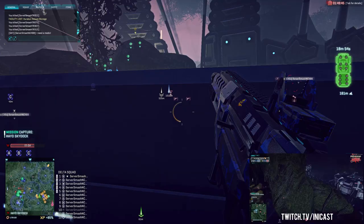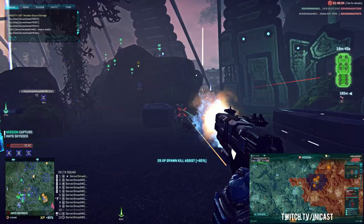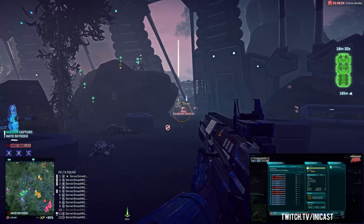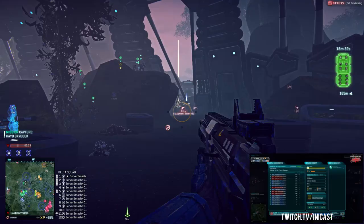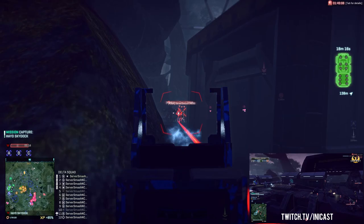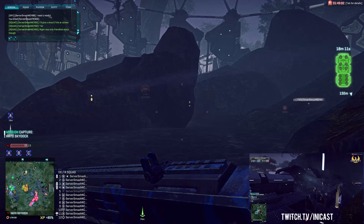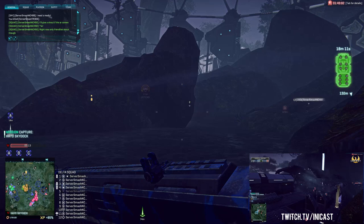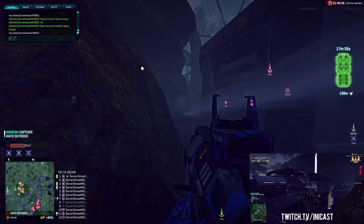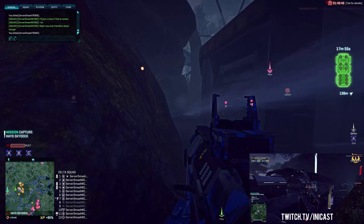Woodman has some Sunderers on the ground floor though they're being spotted and not really deployed. The push from Woodman has kind of petered out. We don't have the right numbers. Woodman actually outnumbers the Miller force, although some Miller force is at Hurricane Amp Station. My latency is 162, I'm quite good at the moment. Territory scores are 49 to 49. It's all down to Nason's Defiance — if Miller gets this they'll take the lead. Miller needs to grab Hurricane Secure Storage in the next 70 seconds.